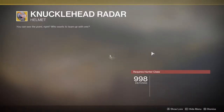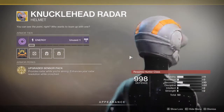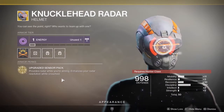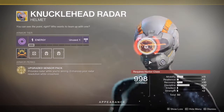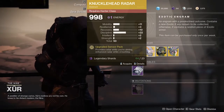Hunters, you have the Knucklehead Radar, because you're a bunch of knuckleheads. This is a returning exotic from Destiny 1, and you gain your radar when you're aiming down sights. It also enhances your radar resolution while crouched — I don't think it used to have that before. It's pretty handy if you want to have your radar around all the time when you're in PvP, so slap that thing on your face.